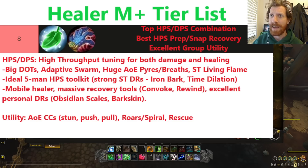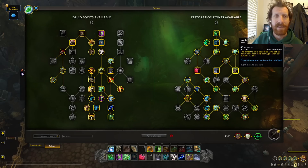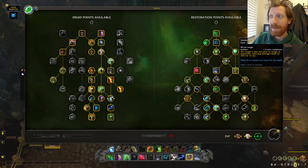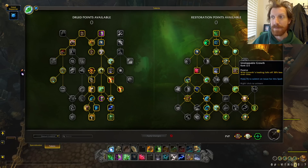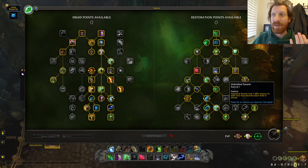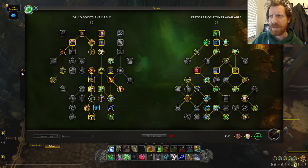Obsidian Scales is completely busted and Barkskin is just amazing. If we take a look over here, you can see improved Barkskin giving you duration. You've got a whole range of really cool options. As a DR bot for Druid, things like Iron Bark and improved Iron Bark — look at this ability. It's a one-minute CD, 20% DR on anybody. This is insane for high Mythic Plus. You also, for Druid, have great DPS options. Adaptive Swarm is insanely good in Mythic Plus. This just keeps on bouncing with Unbridled Swarm.